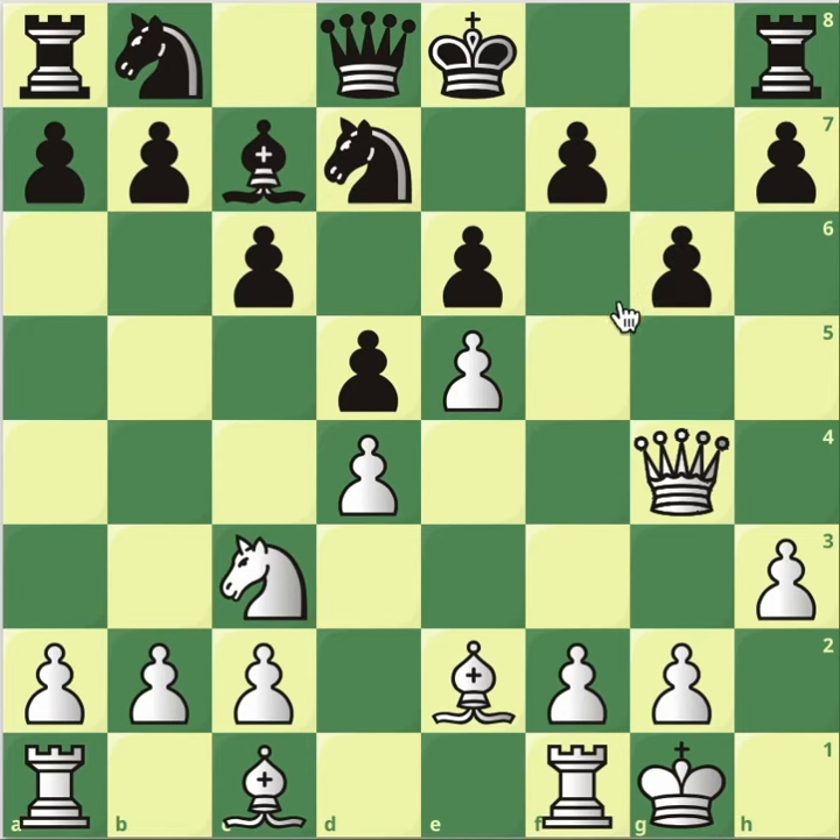And obviously g6 is really stupid because there's a permanent weakness on the dark square. We've explored that so much on this channel in so many variations — especially the French defense, the Pirc, or the Caro-Kann. There's going to be a line where I explore it in this video as well.